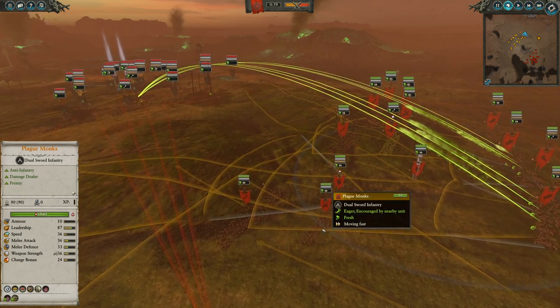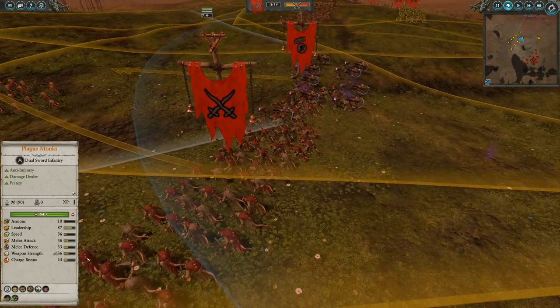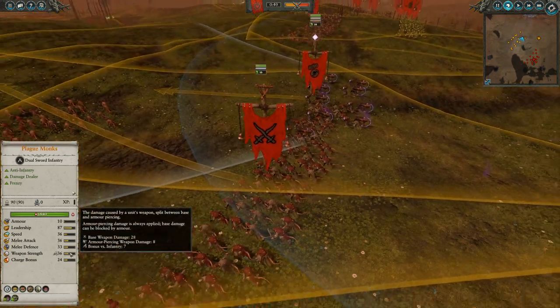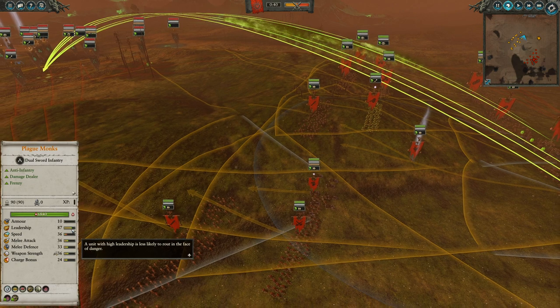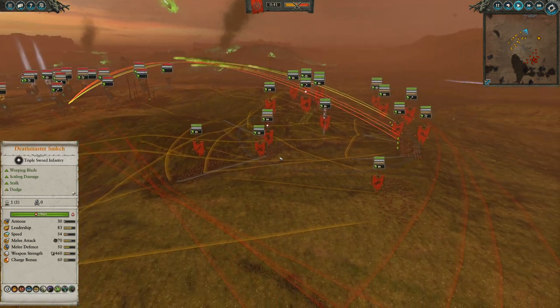At 750 points, they have great leadership, great offensive stats, frenzy, really good charge bonus too — anti-infantry. The leadership in particular makes them somewhat unique in Skaven, and they are quite a bit cheaper than Stormvermin, of course.